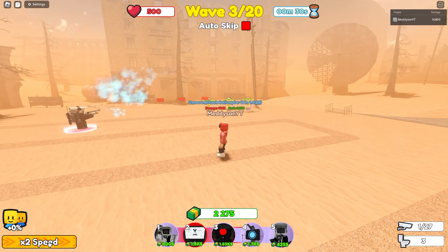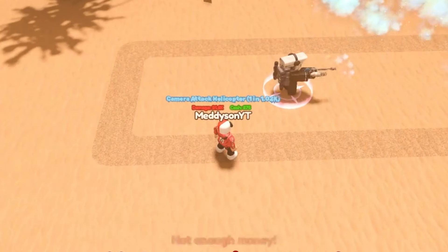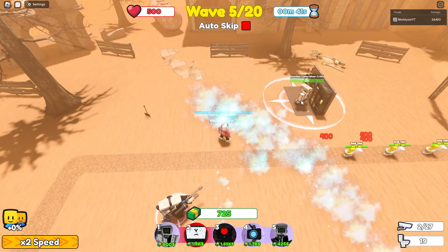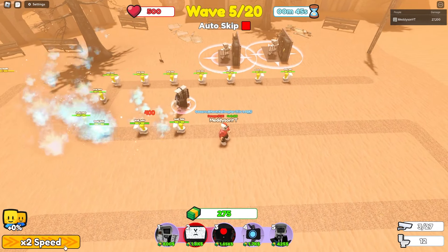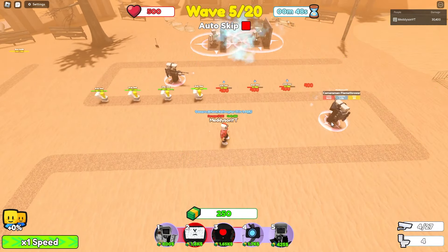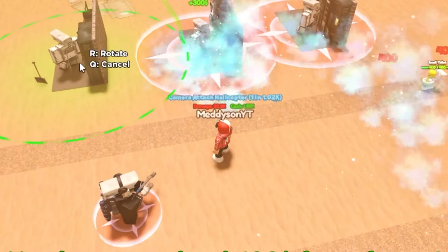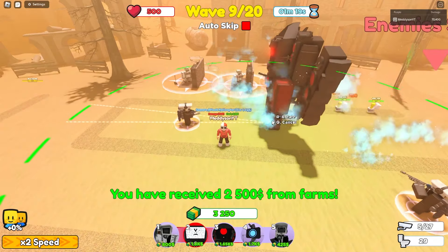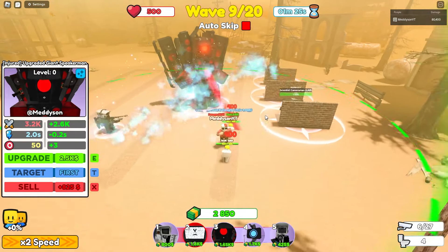Let's upgrade this guy and place my money unit - there we go, money unit placed, please make me some cash. They're getting through! Let's place some more, two flamethrowers - that'll do for now. Let's place the injured upgraded giant speaker down as well. That thing's cool.